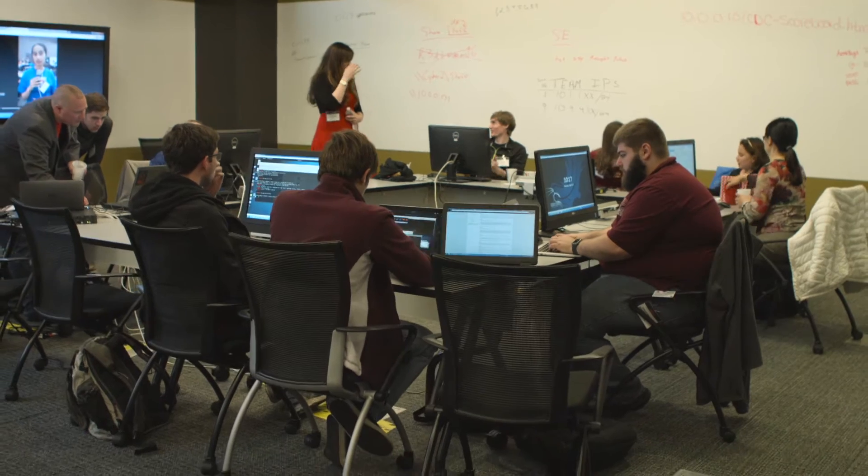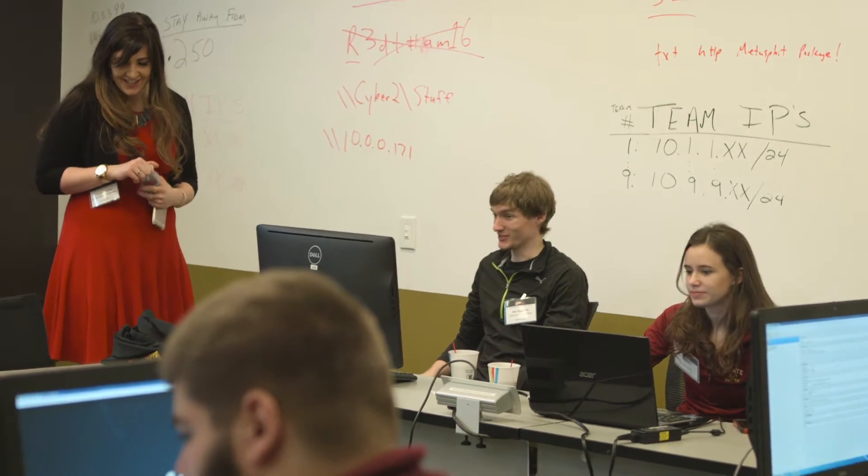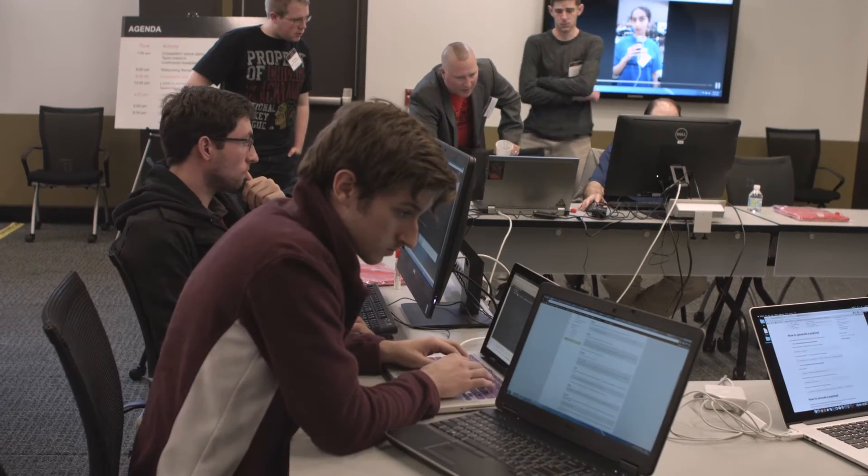The red team is in charge of trying to break in and cause damage and chaos along those lines. We're simulating attacks designed to potentially steal sensitive information, potentially installing back doors, and monitoring that service for nefarious purposes.